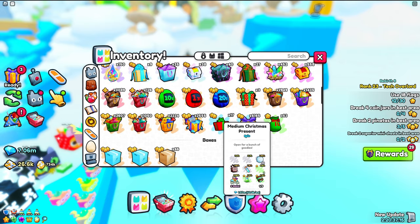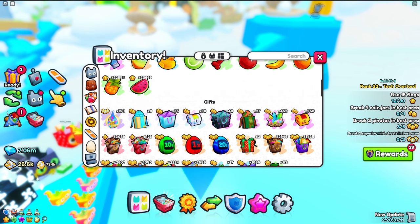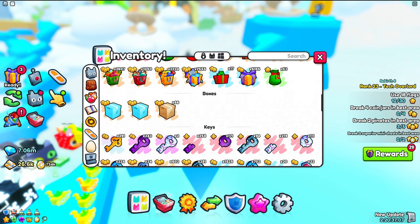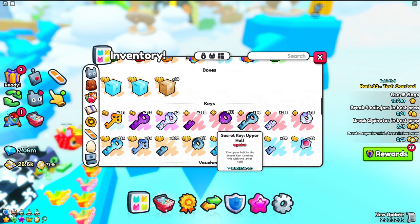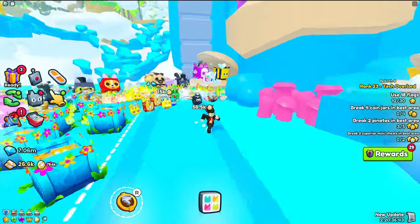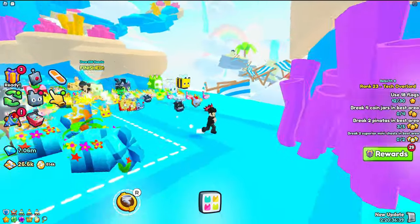This also includes items in the shop. If there are any new items and you have them, you should definitely sell them off ASAP because you could probably get them back and also have some extra gems to spend. If you want to know the most OP way to hatch huge pets in Pet Simulator 99, make sure to check out this video right here.